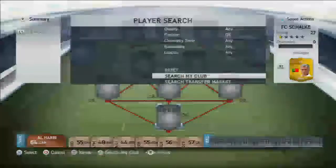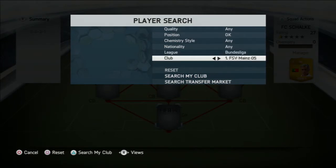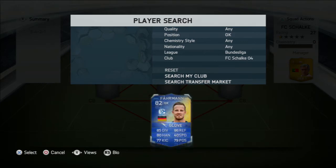We start the team off with the beast of a goalkeeper standing at 6 foot 5, which is Team of the Season Ralph Farman, whose original card is a silver and his attributes have been heavily bumped up to make him even more of a solid keeper.